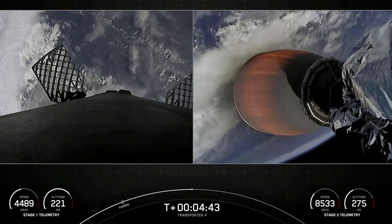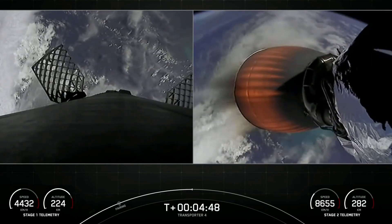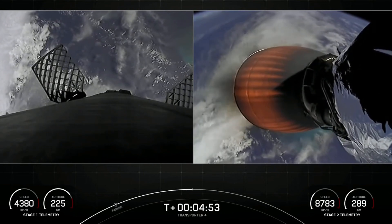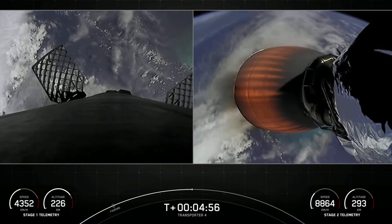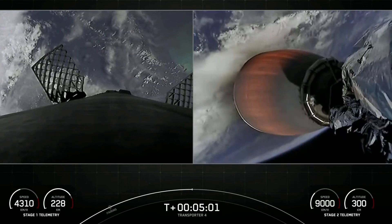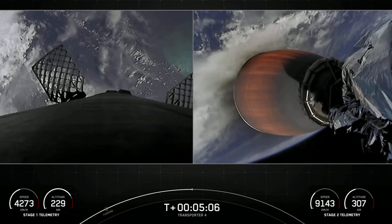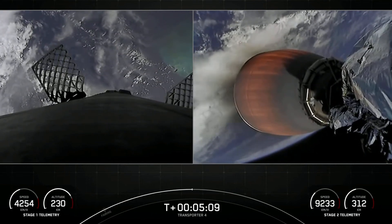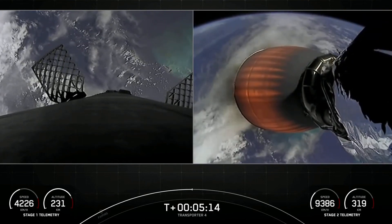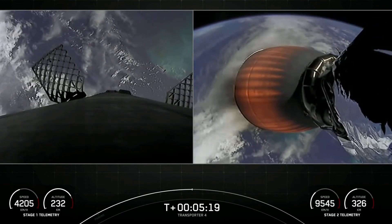You can see on those live views from the first stage on your left that Falcon 9 is equipped with four hypersonic grid fins positioned near the top of the first stage. Stage 1 is using these grid fins for steering as it makes its way back down to Earth. The second stage is looking good on the right in the middle of its first burn. Those white puffs of gas you may occasionally see from the first stage are from the attitude control system — nitrogen gas.